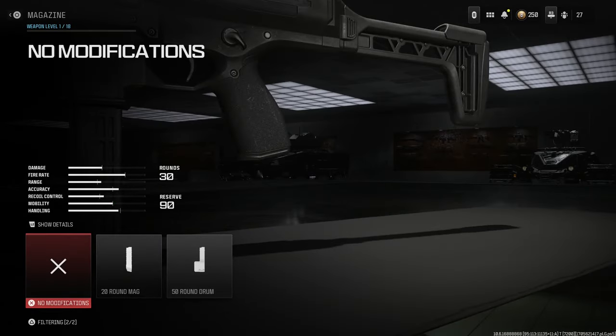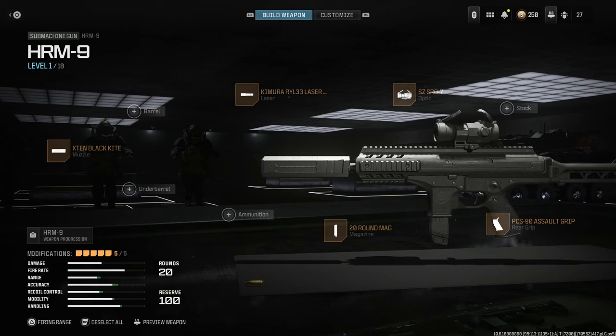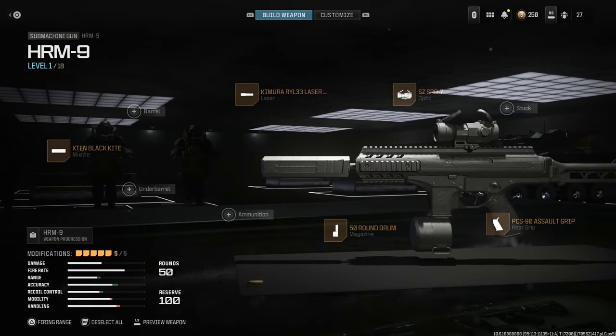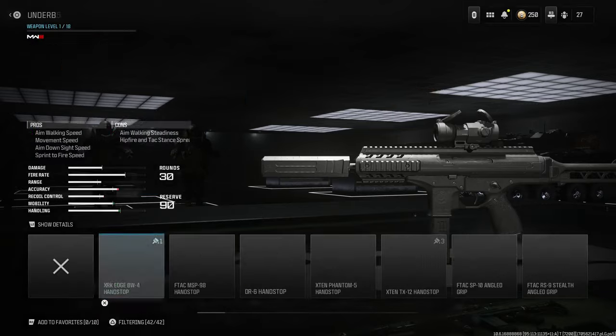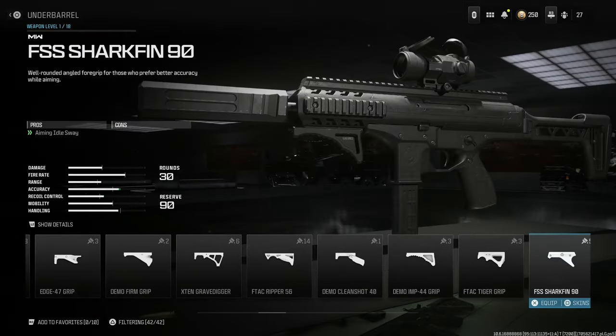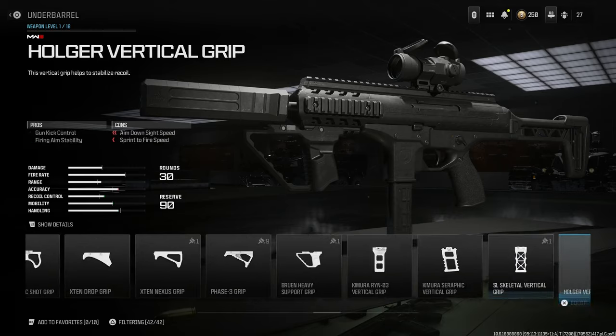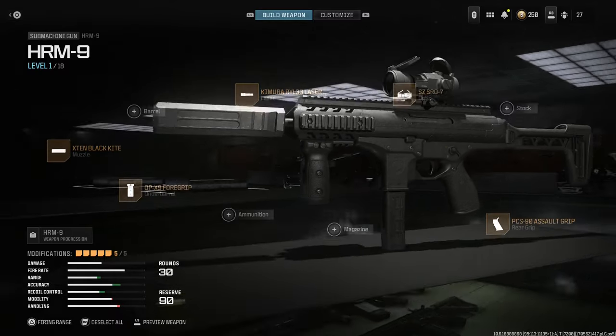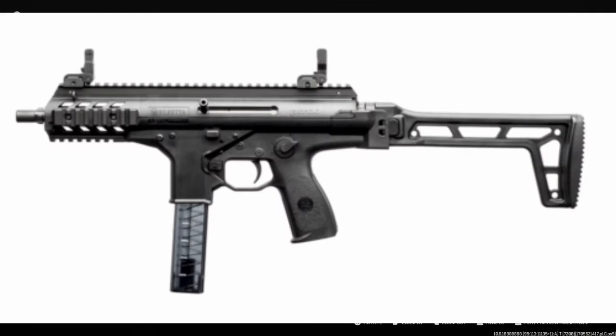For magazine options, the base is 30 rounds. It's a bit bugged how it looks — it's showing us the pistol grip — but you have a 20-round and a 50-round drum available. We're going to run the base 30-round magazine. For our final attachment, we're going to run the Magpul vertical foregrip. There's no wrong underbarrel attachment; a lot of these are interchangeable, but I love the way the Magpul vertical foregrip looks.